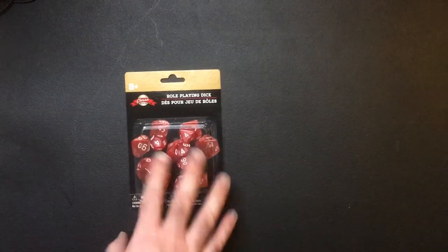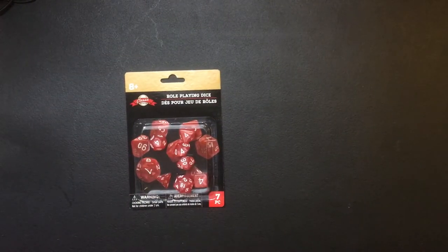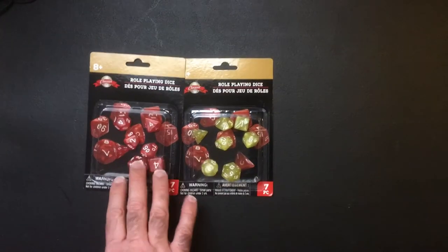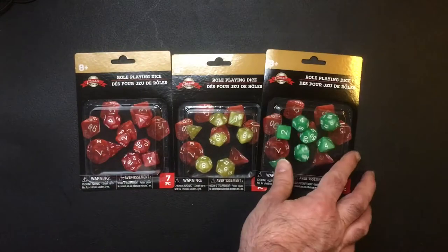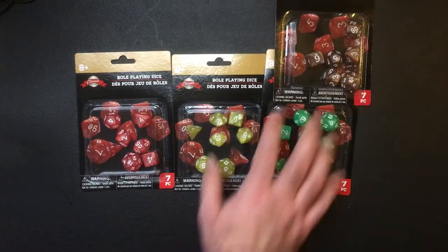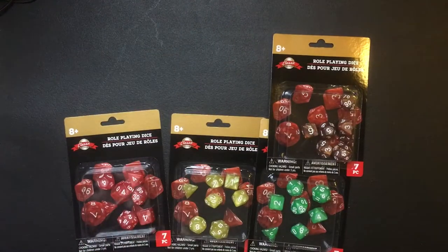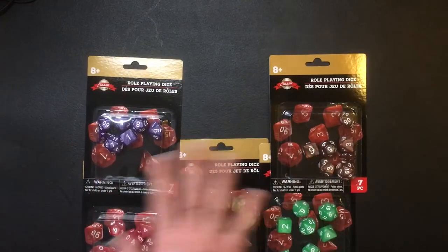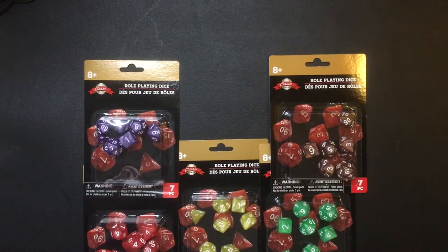Hey, welcome back to RRR. Got another Dollar Tree find — this is pretty cool. I was walking down the aisle and I saw that they had a role-playing dice set. I was like, oh cool, I grabbed one. They actually had quite a few selections: red, yellow, green, brown, purple, and blue.